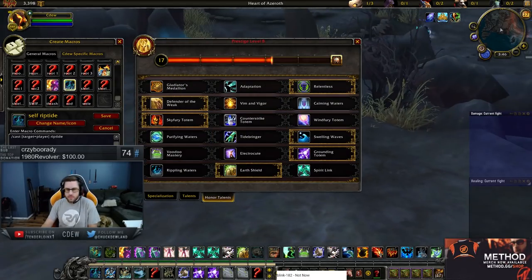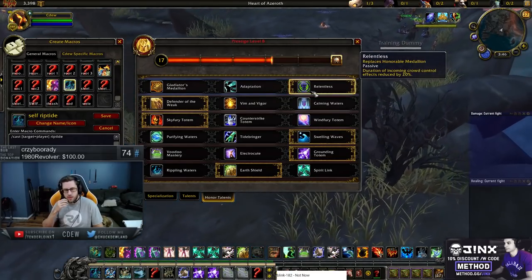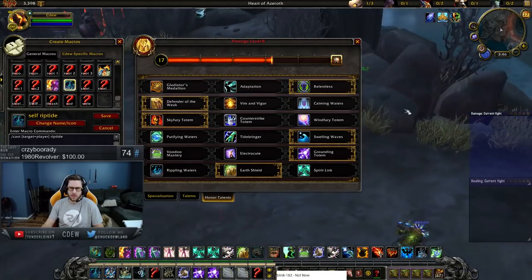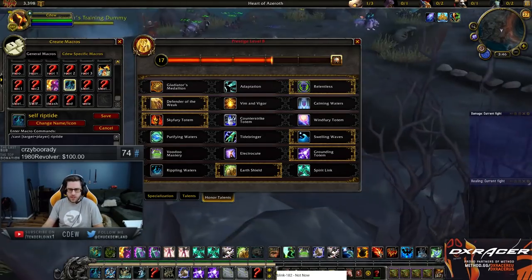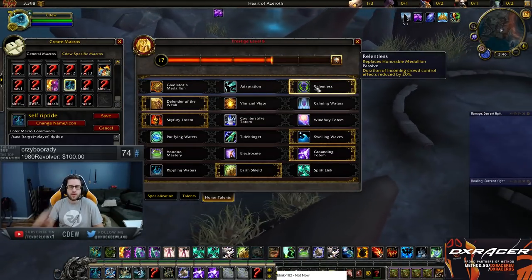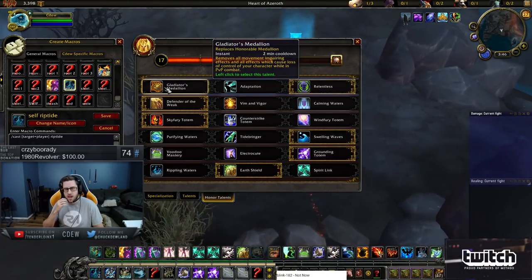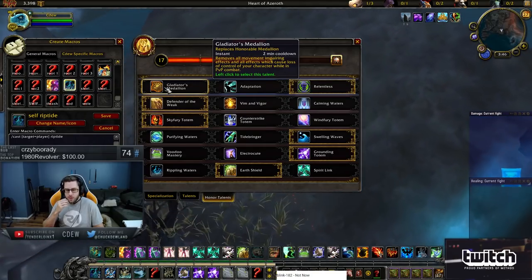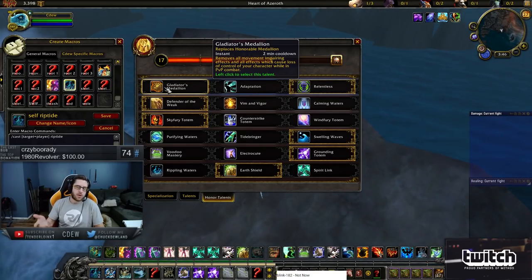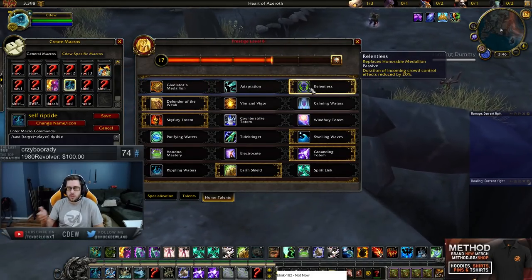Trinkets — this is a tricky one. Relentless is obviously going to be really good with Orc. If you're not Orc, you probably aren't going to pick Relentless nearly as often. By default, if you're Orc, you're probably going to play Relentless a lot. If you're not Orc, you're probably going to play Trinket a lot. But even as Orc, you're still going to play Trinket sometimes versus teams that can kill you — like Windwalker Frost Mage, Windwalker Arcane Mage, or Windwalker DK — because they can just kill you even with the super short stuns.